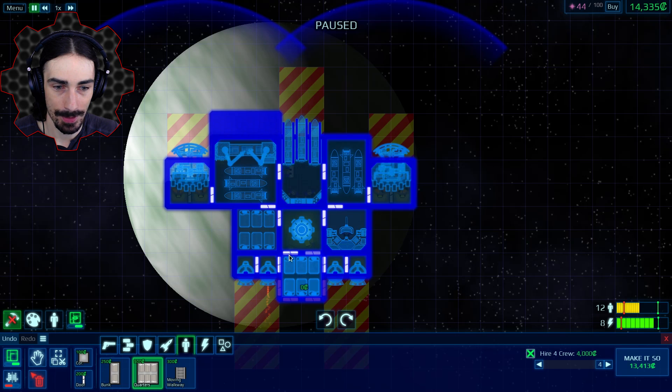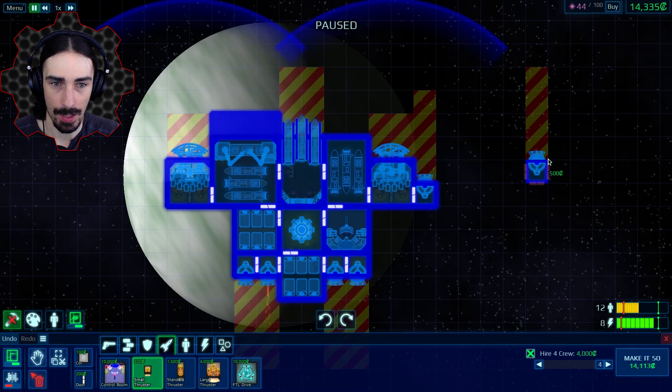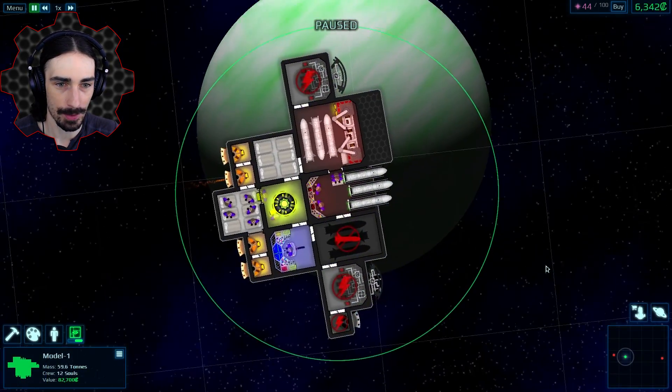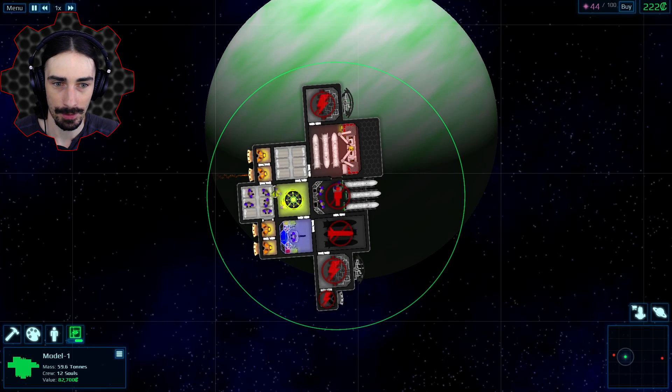We're at 13,000 but now we don't have any backwards thrusters. 14 — I have enough for one backwards thruster, that's it. We have shields though, so we don't need that much maneuverability as long as we can keep ourselves straight on.